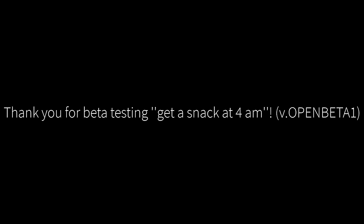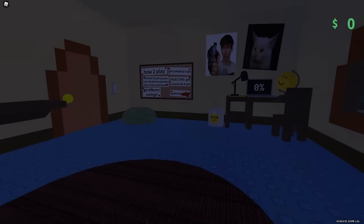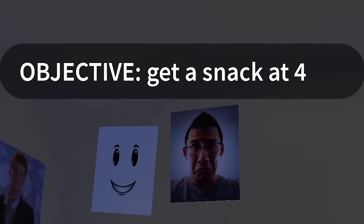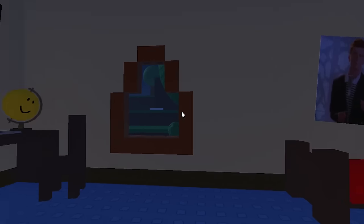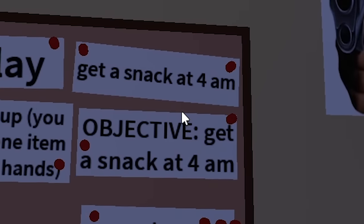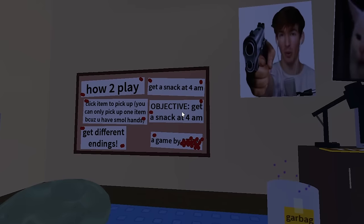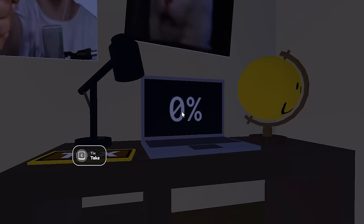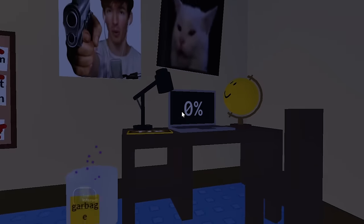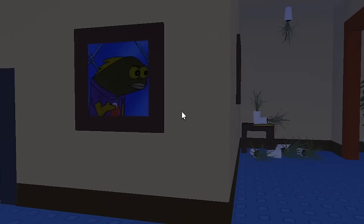Thank you for beta testing Get a Snack at 4am. Please note that this game is still in beta — there may be bugs. So we're waking up now. Objective: get a snack at 4am. Seems like the room is pretty much the same here. I think we have to get a snack at 4am. The only different thing I noticed is that this laptop here has some kind of progress indicator. Let's go into the rest of the house.